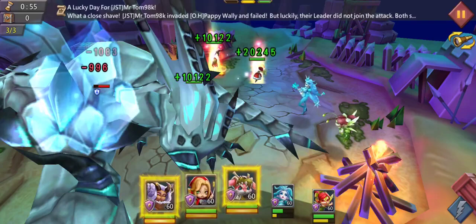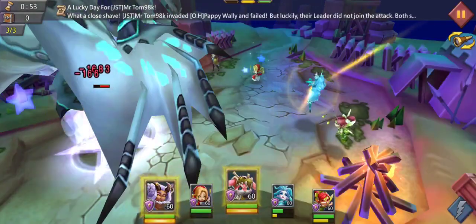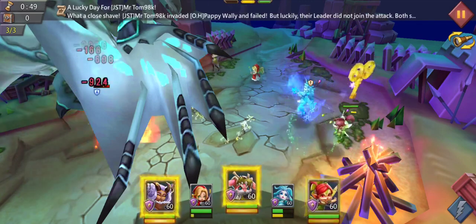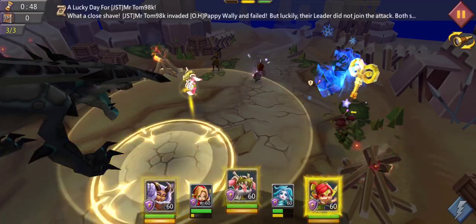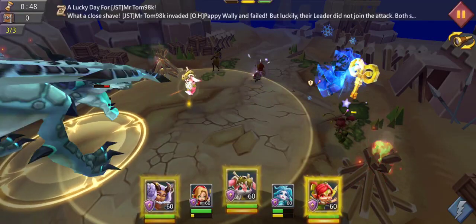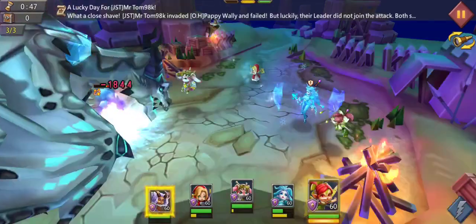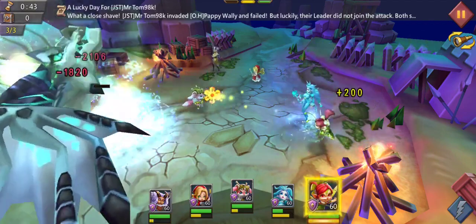When the CC is gone, as soon as possible use the next form of CC. When that one is gone too, use the last form of CC. Don't forget to use the damaging spells and hope that you are going to kill this dragon.